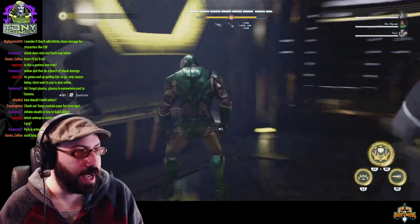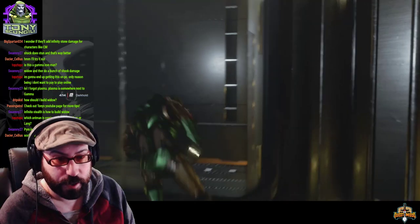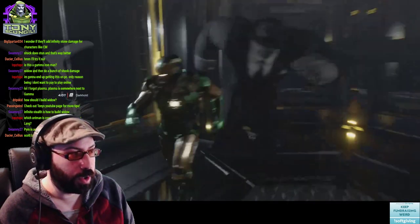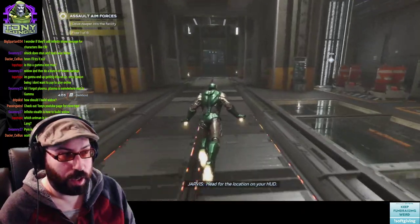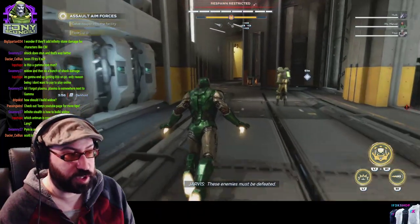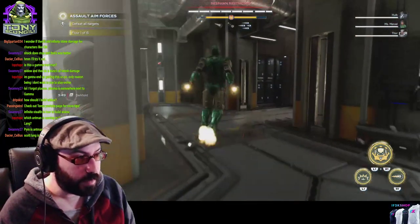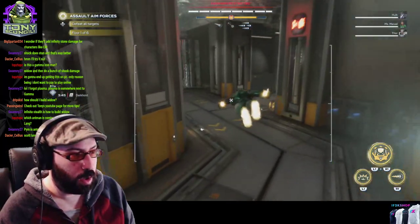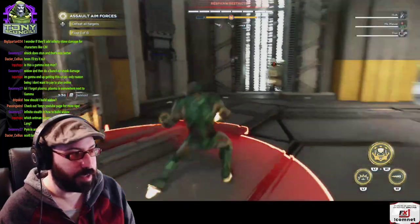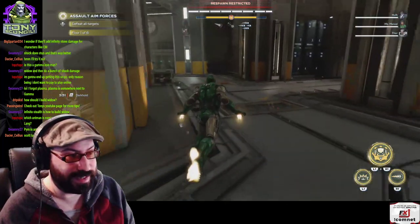I've said before that the best fourth character on the team is always Black Widow, because she can be whatever the team needs. If it's Hulk, Thor, and Iron Man — a team that's really big on damage — you don't need Widow's damage, so you'd expect her to be support with a little bit of stun. But if Thor is under-leveled, you can use Black Widow as the primary damage dealer.